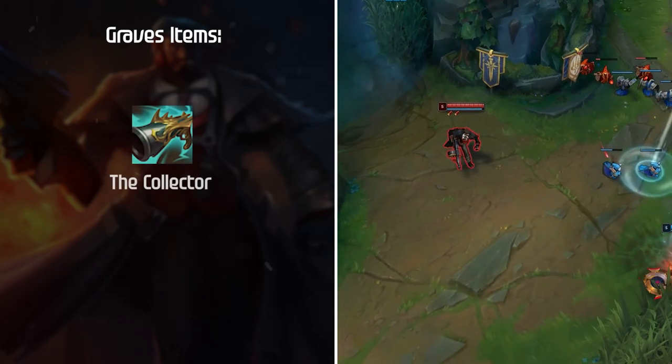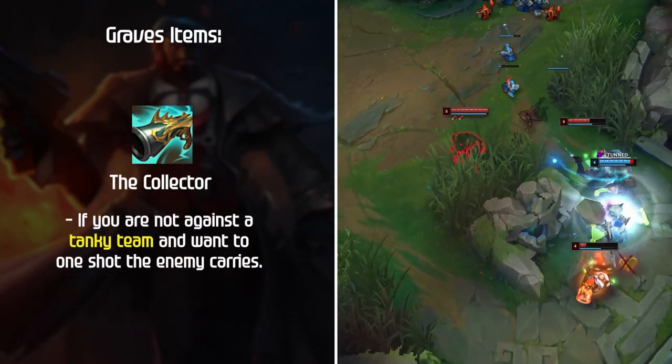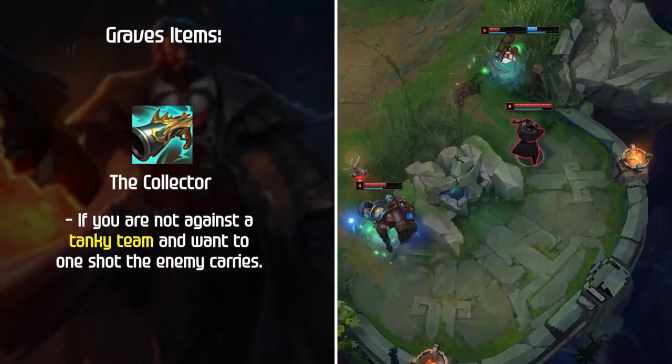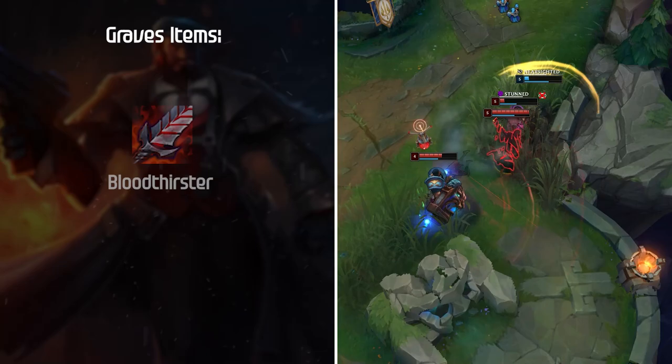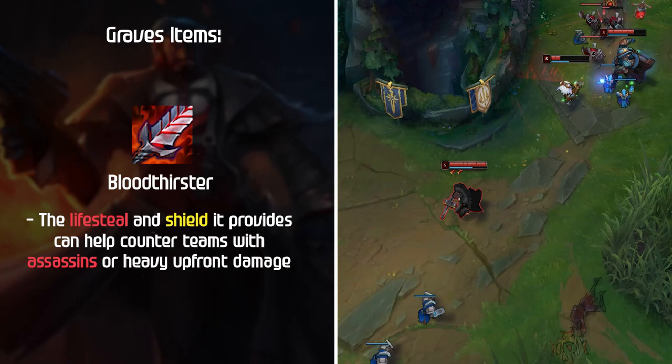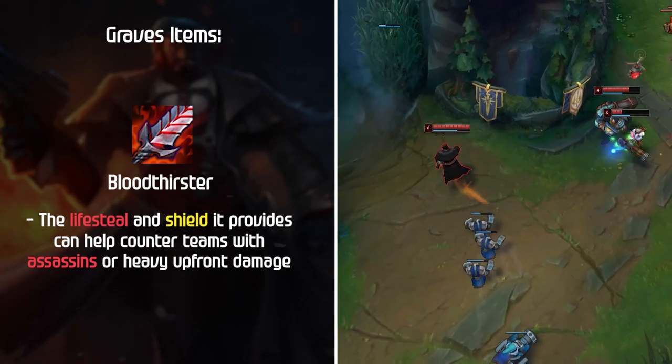The Collector is a very strong second item if you're not against a tanky team and want to one-shot enemy carries. If you're looking to get a bit tankier, Bloodthirster can also be a good pickup — the lifesteal and shield it provides help counter teams with assassins or heavy upfront damage.